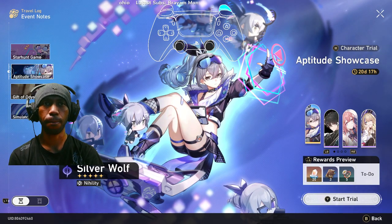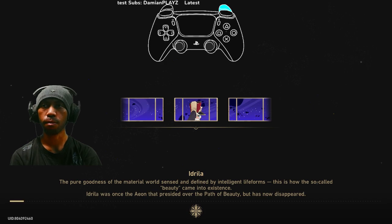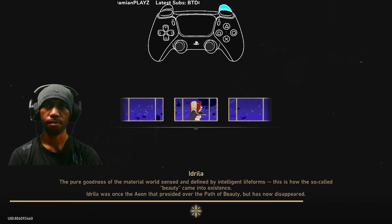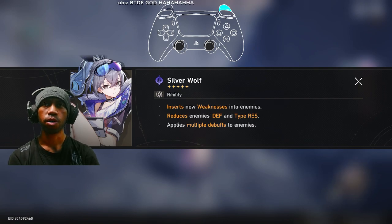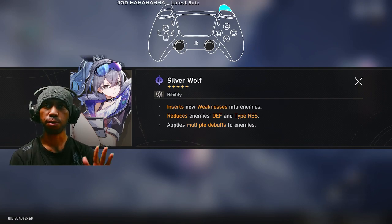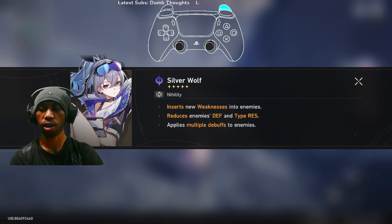Let's go straight to our character, Silver Wolf. She's a 5-star character and her path is Nihility. Her first ability is to insert new weakness into enemies.